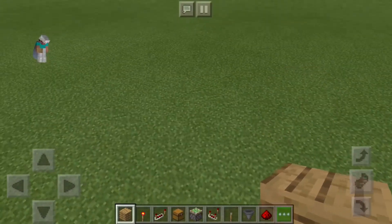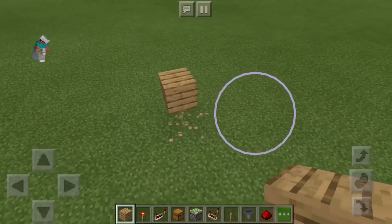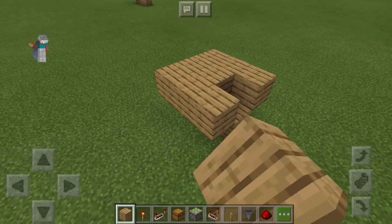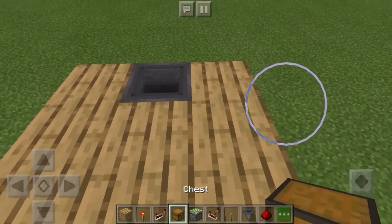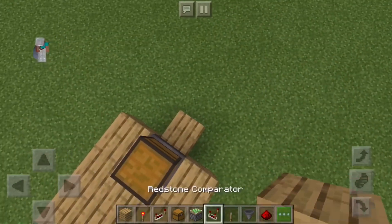For the build, first we want to start off by making a one-block-high platform just like this. Now we want to place a hopper just there — crouch and place a chest — go from underneath the hopper.